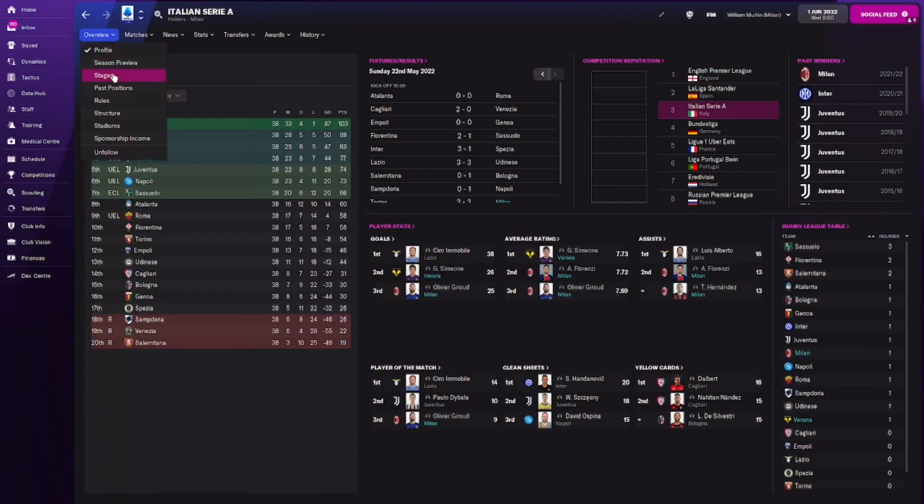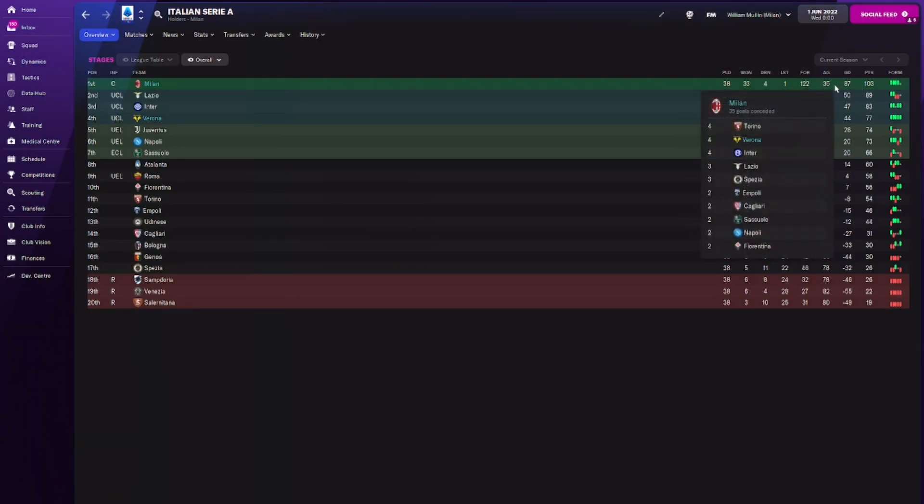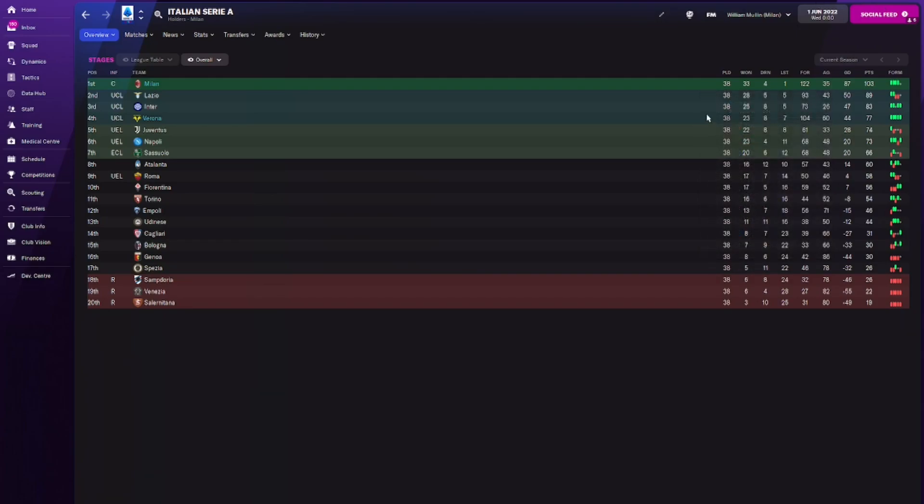AC Milan — as you've seen, we finished first with Verona. Looking at Milan's goals: 122 goals scored, 35 against. That is just phenomenal — 122 goals in one season, goal difference of 87. That's one of the highest I think I've ever seen.